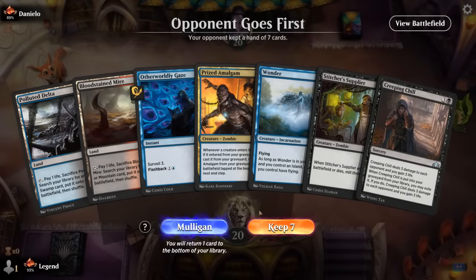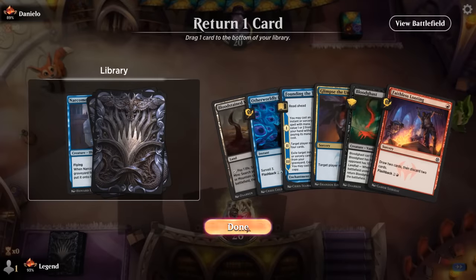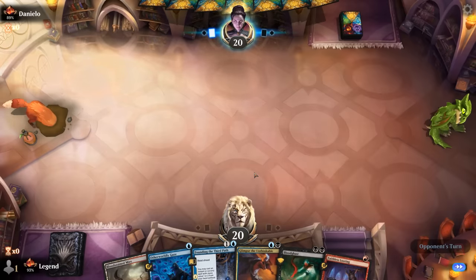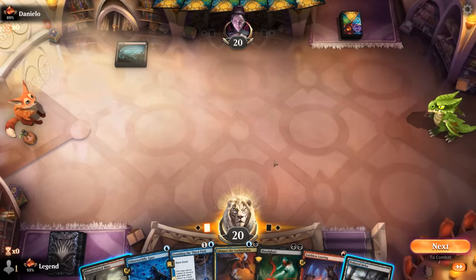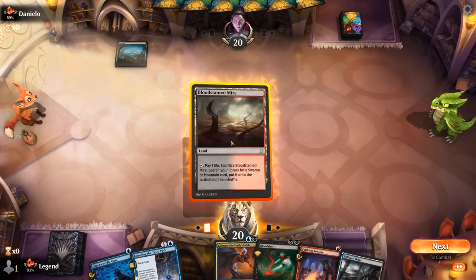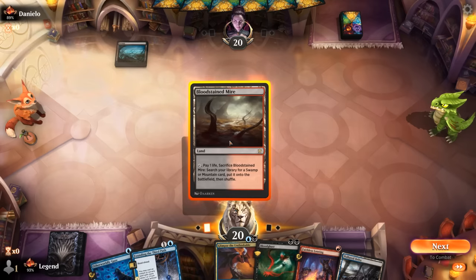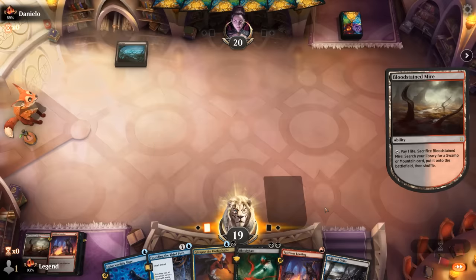Game 5: On the draw, first hand is pretty medium so we mulligan. New hand is better; Narcomoeba goes to the bottom. Turn one we could Looting to discard Bloodghast, hopefully finding a second land before opponent gets a chance to cast Bowmasters. Found the second land, so we'll go for Looting — might need a black or red here. Cast Looting, discard Bloodghast and Amalgam, then next turn Founding for a free Glimpse.